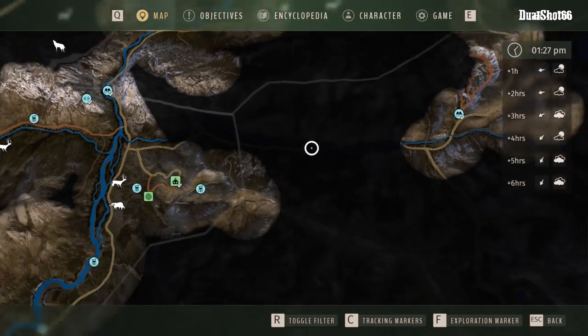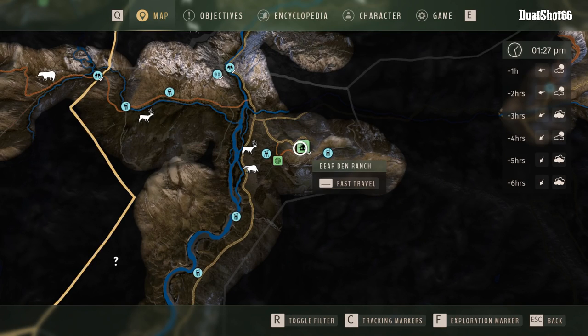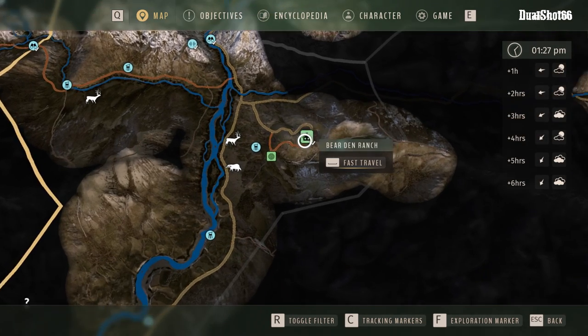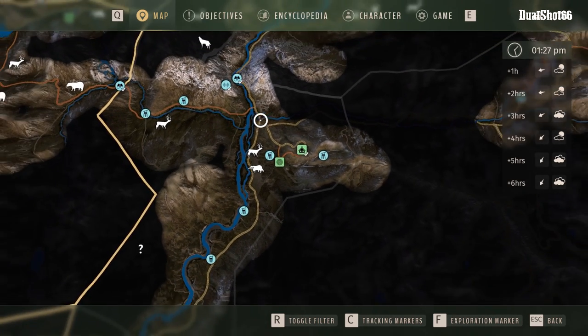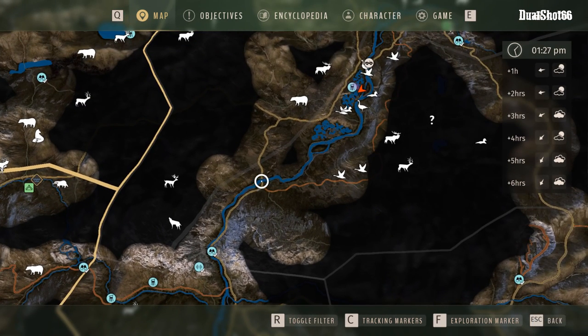You will find them right over here. Let me show you where Beer Den Ranch is — that's where we start at the beginning of the game. It's very simple: just right above it. Just follow the road and you'll see this area. This area is full of birds.